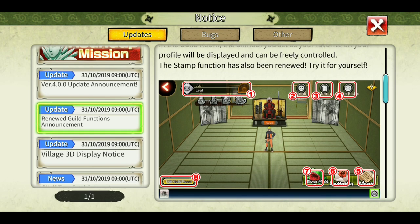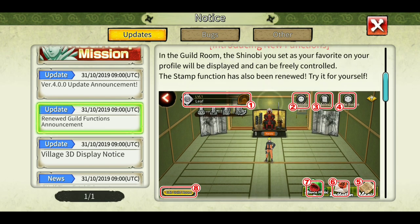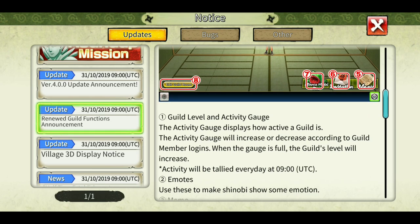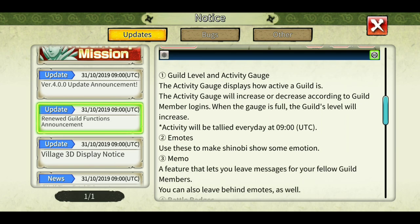Basically you will have to log in every day to max out the meter — they are calling it the activity gauge. The activity gauge displays how active a guild is. The activity gauge will increase or decrease according to guild member login activity. When the gauge is full, the guild's level will increase, and activity resets at 9 o'clock UTC.